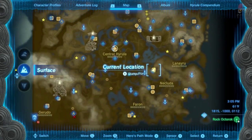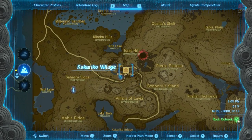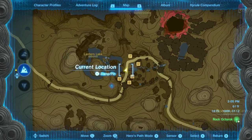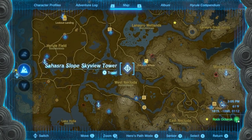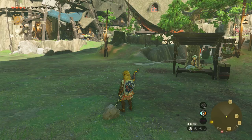First things first, let's go to Kakariko. If you don't know where that is, it is right here at the kind of bottom right-ish area of the map. Kakariko is right here — there's a shrine right here and we're going to go here. The closest tower is probably going to be the Sahasra Tower, and you're going to go over here.